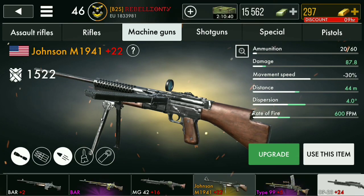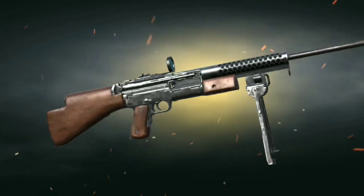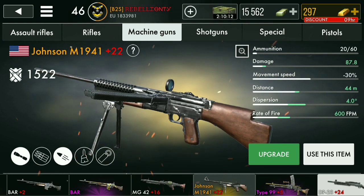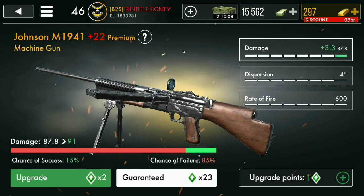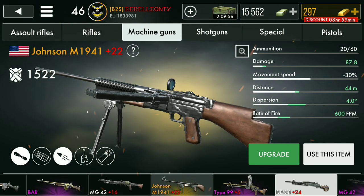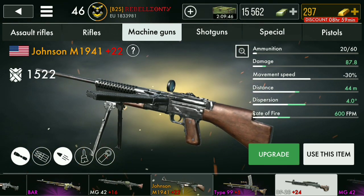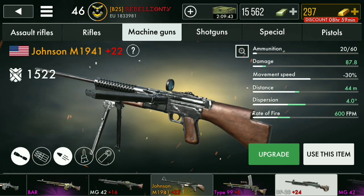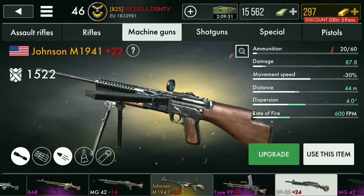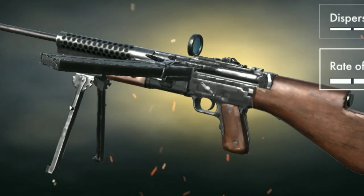I have no regrets buying the Johnson M1941. At first I wasn't sure about it - I made a review on the channel if you want to check it out - but once you start upgrading fire rate and damage and adding some attachments, you'll see where it shines. It's great at close and mid range, and okay otherwise - it's really bad at long range. But the fact that you can compete against an RPD player with this thing and win? The consistency of this weapon is just outstanding. Once I max it out I'll make a gameplay video.